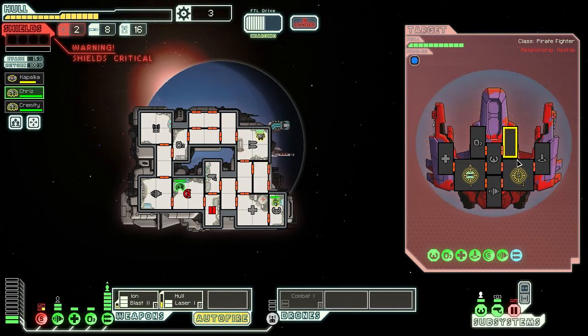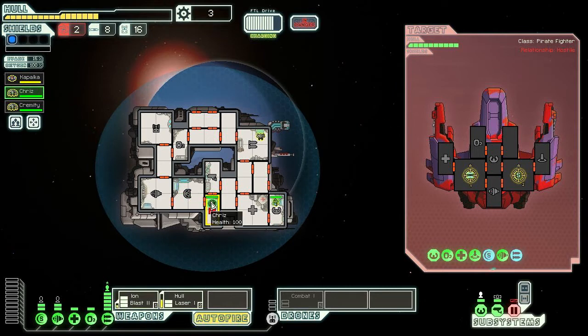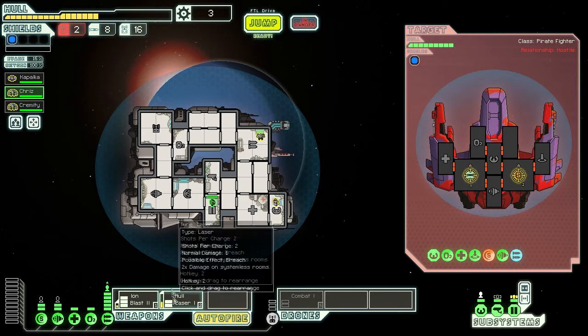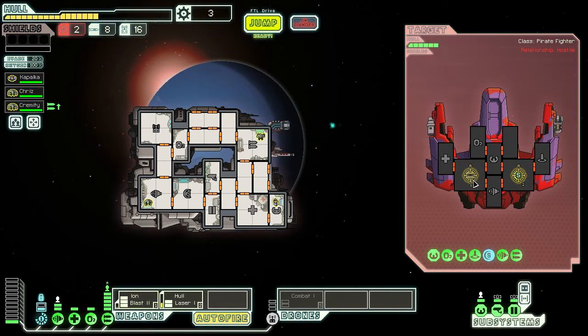Shields are down and all our shots seem to be missing — that's lovely. Come on, repair shields faster! I think we're at least disabling their weapons. Now we just need the laser to hit at the right time. Maybe I'll disable the shield instead of the weapons — it's risky but I don't have a choice. There we go, shields down! Fire the whole laser — break that thing. Nice, it's working on their weapons now!